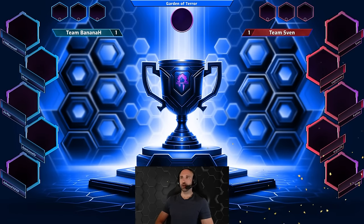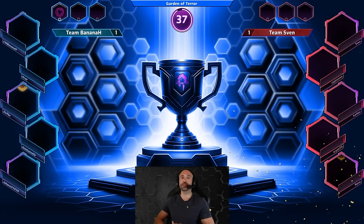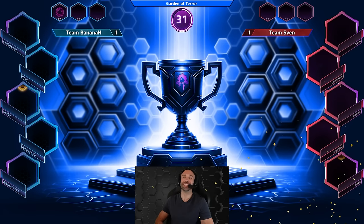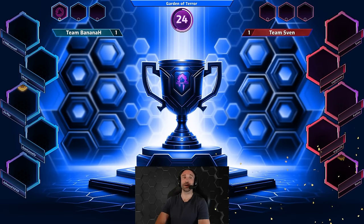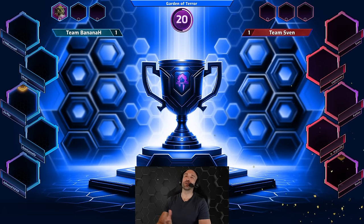Game number three — Garden of Terror. Team Sven taking a map off Team Banana H. The blue team has not lost a series yet but has been forced into game number three many times. The question remains: can Team Sven be the first team to take them out? Banana H opens with a quick ban on Samuro — I was just talking about hoping to see Sven bust out his Samuro again on this map, and now it gets banned. Team Banana H channeling their inner German — no fun allowed in this series.